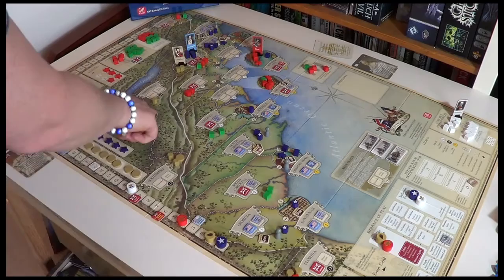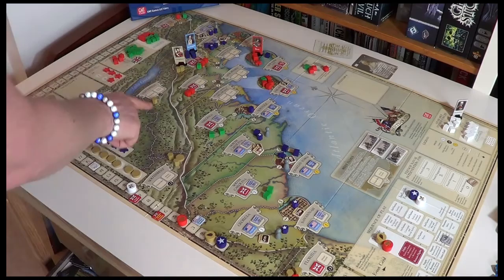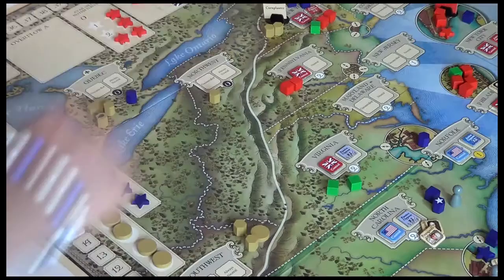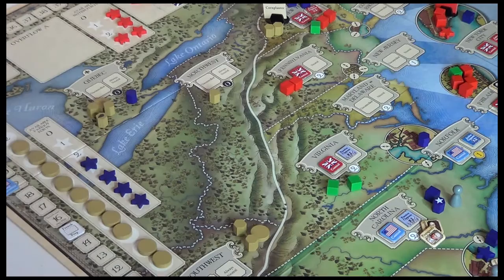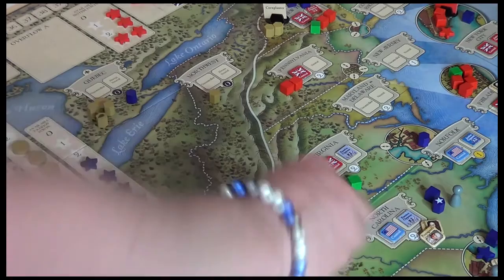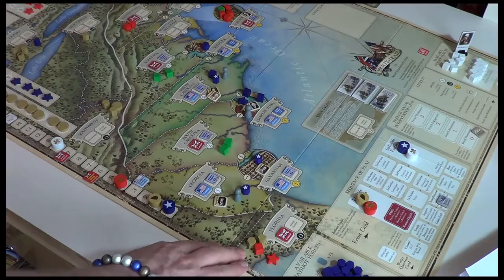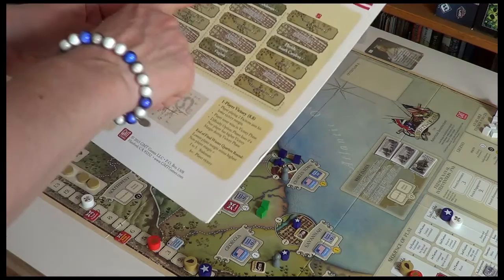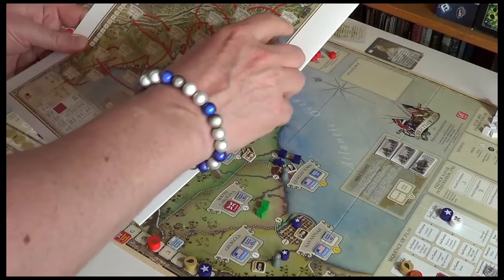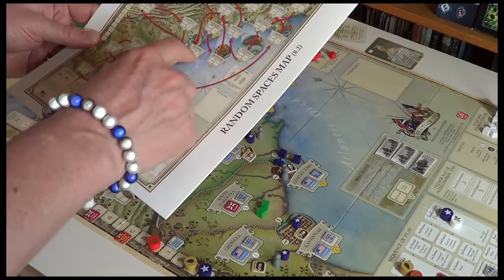We've got three provinces that have room for a village, plus one down in Florida. New York's active, so the candidates are neutral passive ones. Each province can have a maximum of two forts or villages, so if we already had another fort, that would be full. We can put another village in several spaces. Let's roll the dice and pick one at random — that's a 3-1, which takes us to New Hampshire. Running from New Hampshire first to the southwest, the Corn Planter is coming over here.